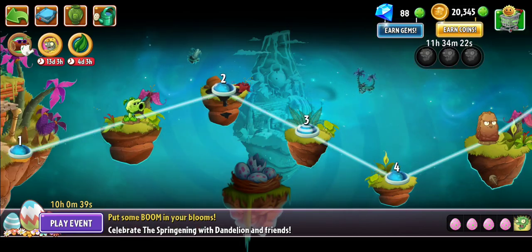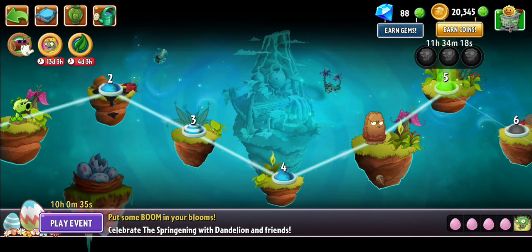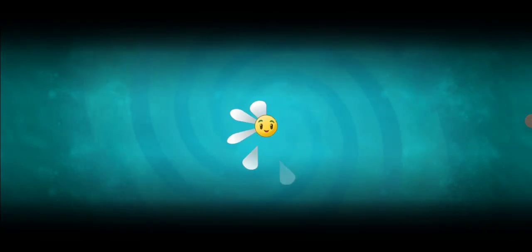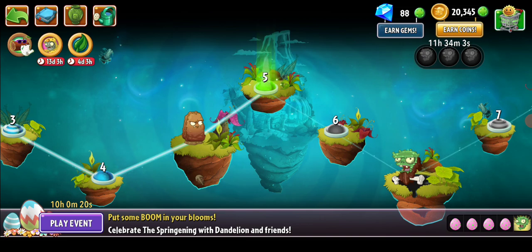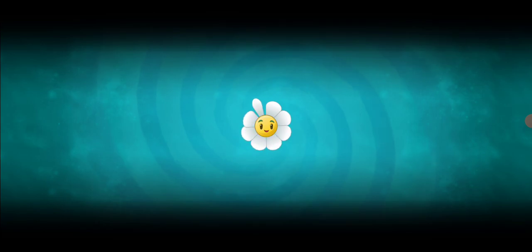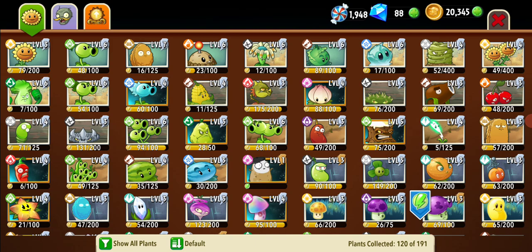We have the primal plants now — Primal Pea Shooter and Primal Walnut, our first two unlocked — and apparently there's a bunch more new ones. Before we get into that though, and before we continue any further, if you guys want to see more Plants vs. Zombies content on the channel and more stuff similar to this, do let me know down in the comments below. Absolutely demolish that like button if you enjoyed what you saw today.